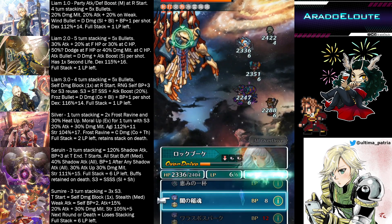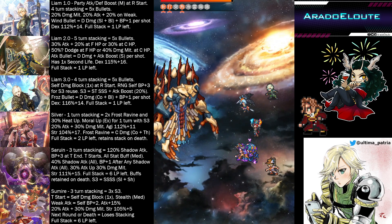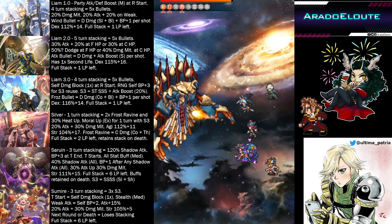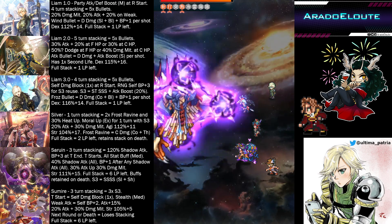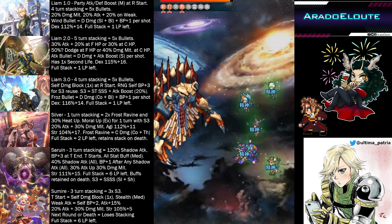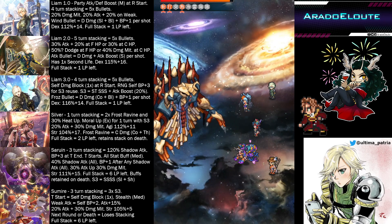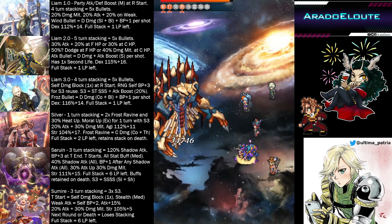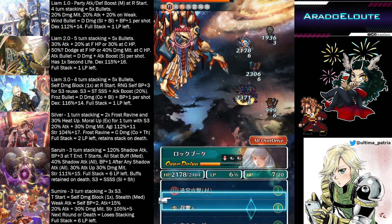Before we start, I wanted to give a quick shoutout to Sato-san for the awesome Liam artwork we have on display. When you have the chance, please visit her page. Her Twitter handle is ultimapatria. She does a lot of Saga Frontier 1 artwork, especially focusing on the mystics, and also some minstrel song artwork as well. Thank you so much Sato-san for the awesome Liam artwork.